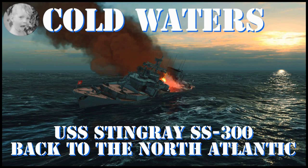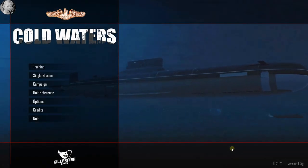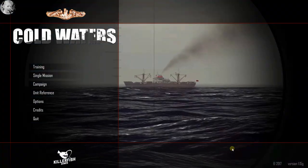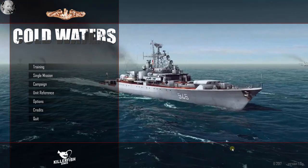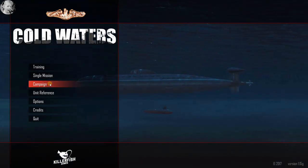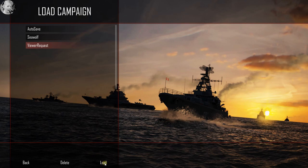Hey, welcome to this Cold Waters gameplay video. If you love Cold Waters, don't miss a minute of what's coming up. We're going to get back into our North Atlantic 1984 campaign with the imaginary USS Stingray, which looks a lot like a Soviet Kilo - one mean motor scooter. I feel like I'm cheating when I play with this thing. I've got elite difficulty going here, but once you get in shallow water, it's real easy to die.